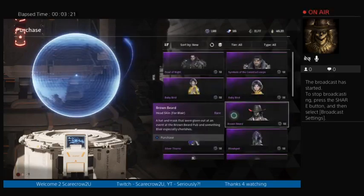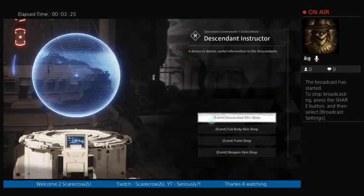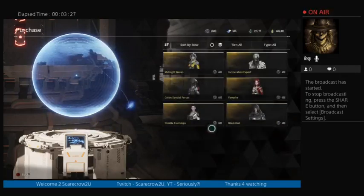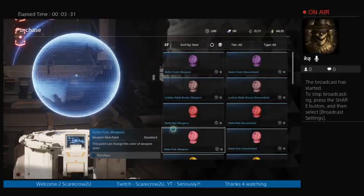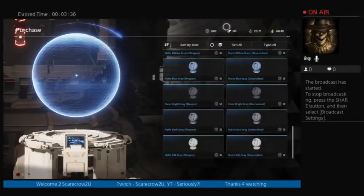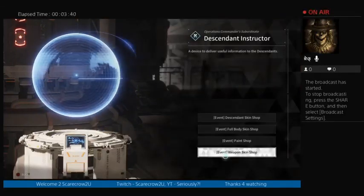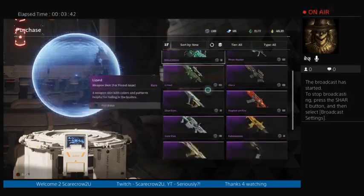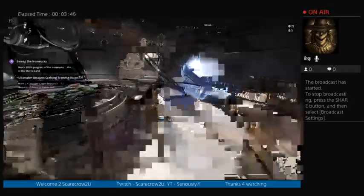You have your customization station for your descendant — all the different skins. Full body, change your entire uniform, paint shop with all these different colors. They cost money. Here's your currency up above, and weapons skins as well. There's your paint line at the beginning.